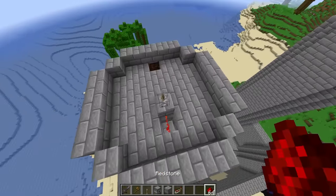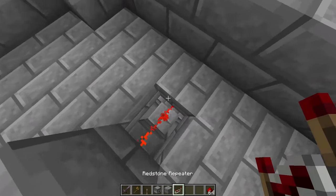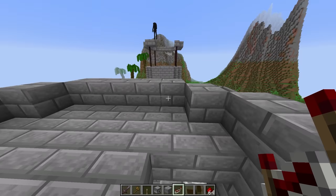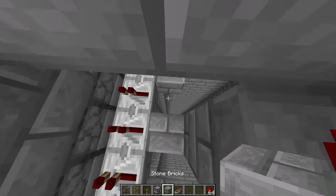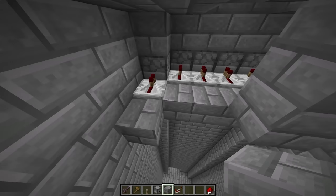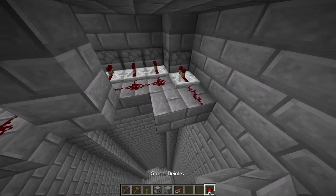If I flick this lever, is it shooting? Wait, it's not working — I think I need to add repeaters here. I'm gonna start working on the roof and make this look pretty nice. That's a good idea — if it rains, we wouldn't want to get drenched. Anyways, I'm putting all the repeaters down now — connecting them all up with redstone. Boom, there we go.